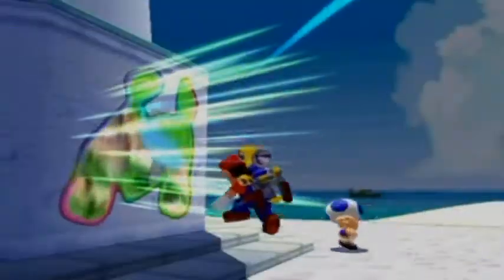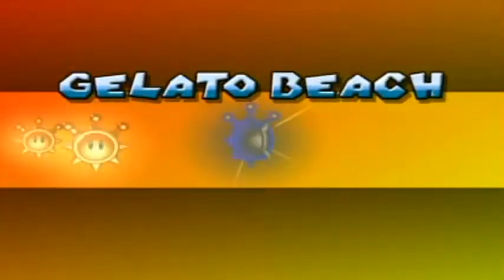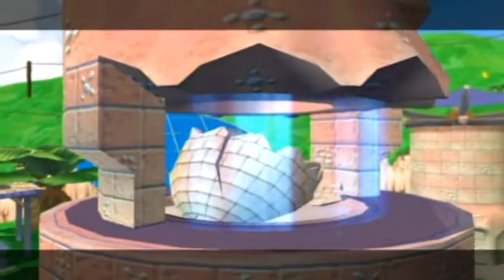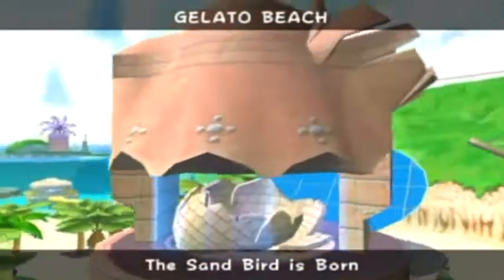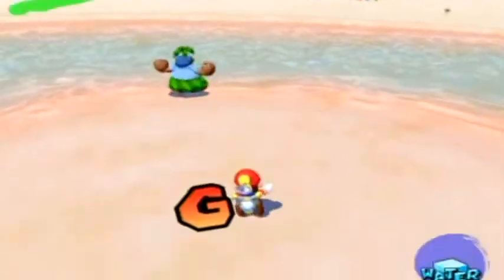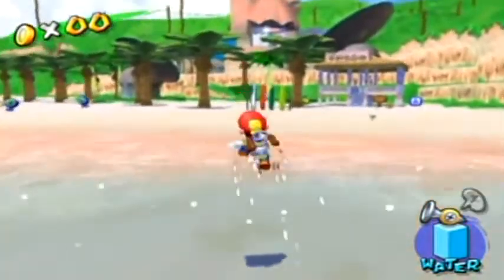Hey, hello everyone and welcome back to the walkthrough. We're going back to Gelato Beach to do shine number four: the Sand Bird is Born. The sand bird was hyped up for like one episode, but if you actually talk to the residents of this area they'll hype this up a lot more - they'll be like 'the legendary sand bird egg is in trouble' and stuff like that.